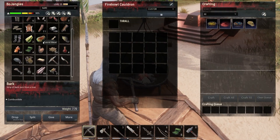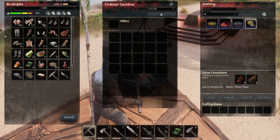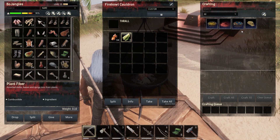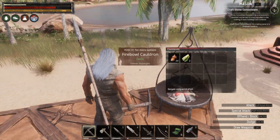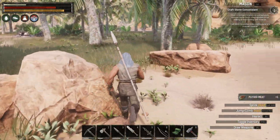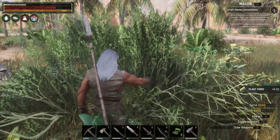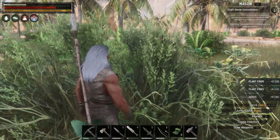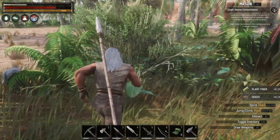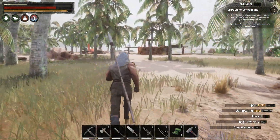Let's move that resin over here. We need resin and plant fiber - we don't have any plant fiber so we're gonna have to go get some. Maybe we need to craft a sickle, we've got the metal to do it, but let's just go out here and grab some plant fiber. Getting pretty good, not too bad. Oh, a little turtle - so cute. Hopefully mama don't try to attack us. That should be enough to get us started.